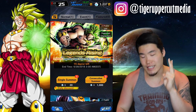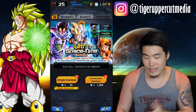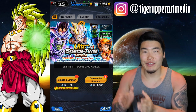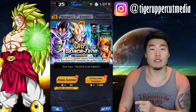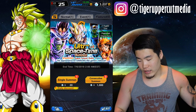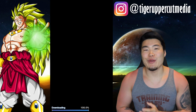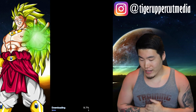We got two single discount summons to do and then three multi summons, or consecutive summons as the game likes to call it. Let's do one single at the beginning, the three multis in the middle, and then one at the end. I'll start off with the OG banner single discount summon. If you guys want to join me for a group summon, feel free. I'm going to do a countdown from three to one and after I say one, if you guys are summoning with me, then just let go and we'll try to share some of that fire luck together.